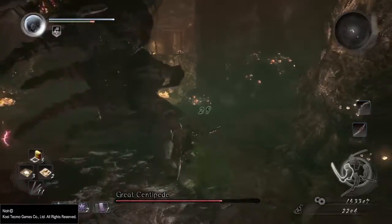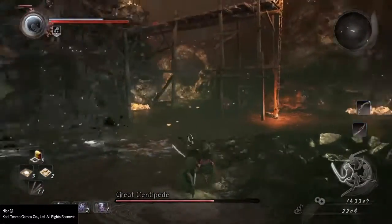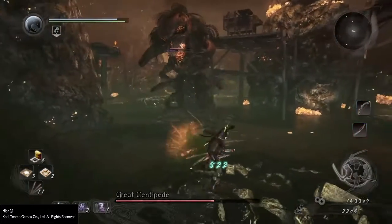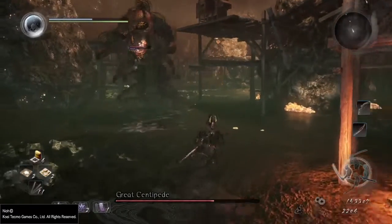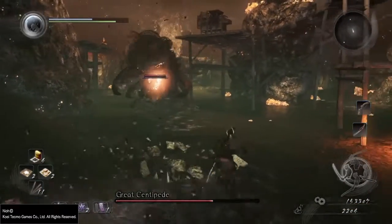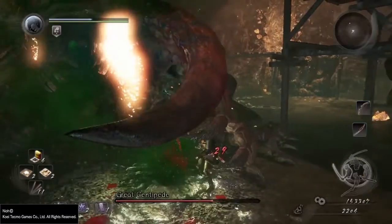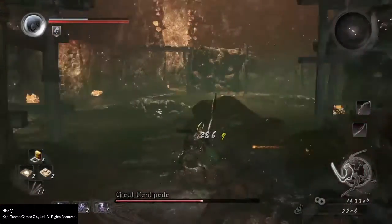It doesn't do too much damage, but you'd rather not get any damage at all because it does slow you down somewhat. It also has some other attacks — I think it can paralyze you, it can shoot rocks at you, and it can poison you — and it's all about the timing for those. Most of the time, because of the way I actually fought this boss, I was right next to it pretty much at all times.